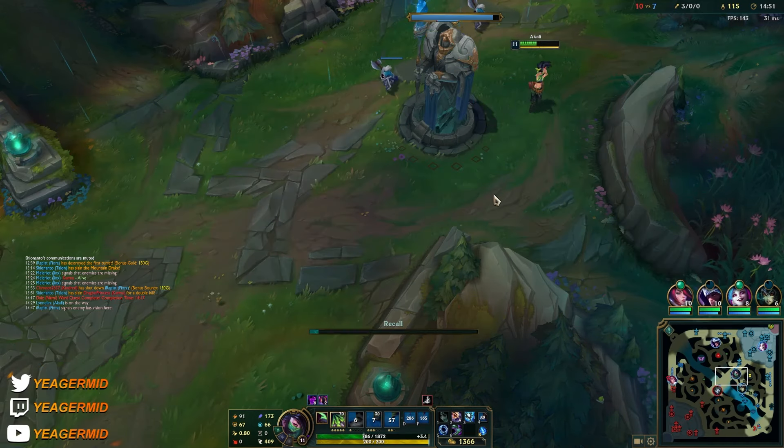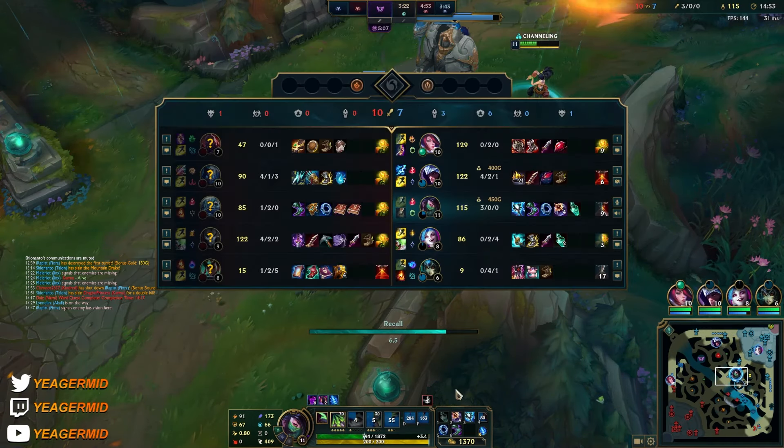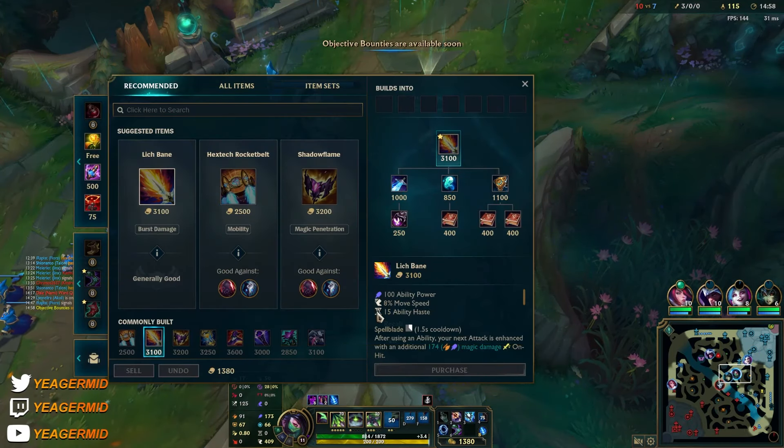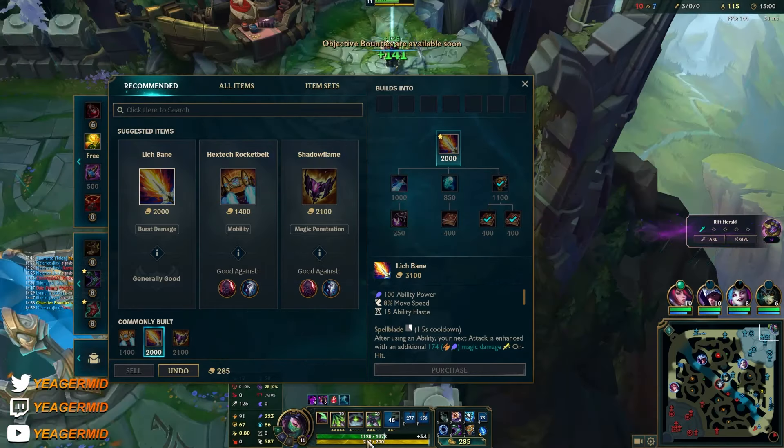I used the ult and the flash because I knew that Fizz was going to ult at some point, and if I get hit by that I'm of course gone for sure — there's no way I'm making it out.